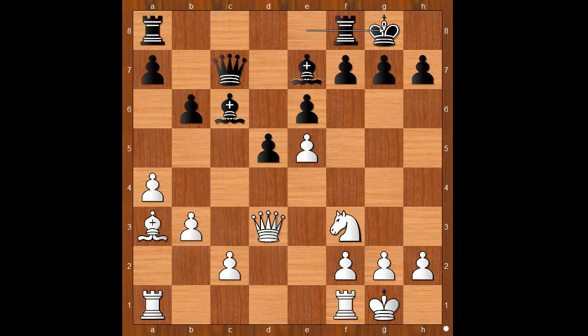White to move. Bishop to a3, castling, bishop takes bishop, queen takes bishop. The material is equal — white has a knight and black has a bishop. But the black bishop is, by definition, a bad bishop. So white is slightly better.